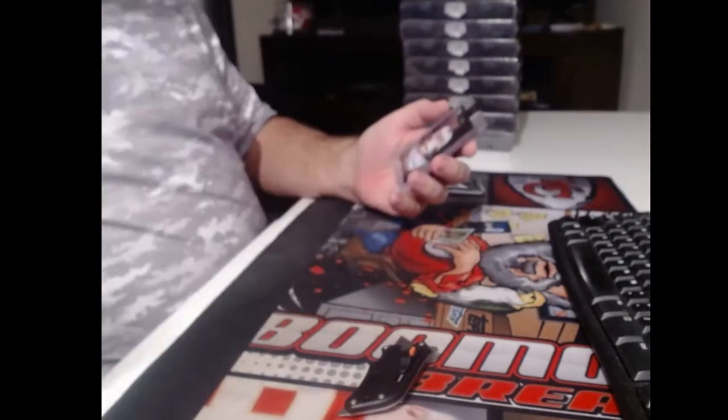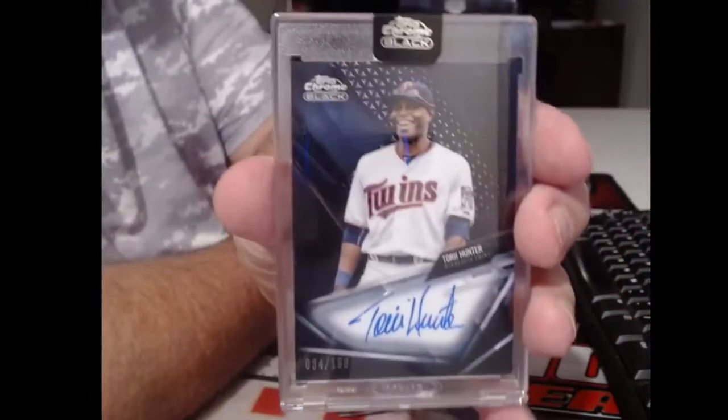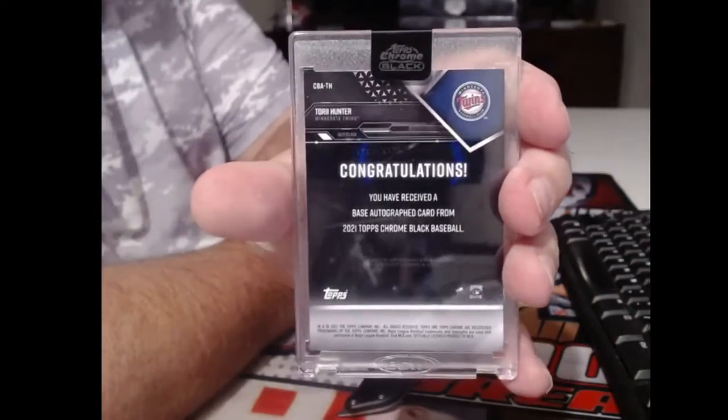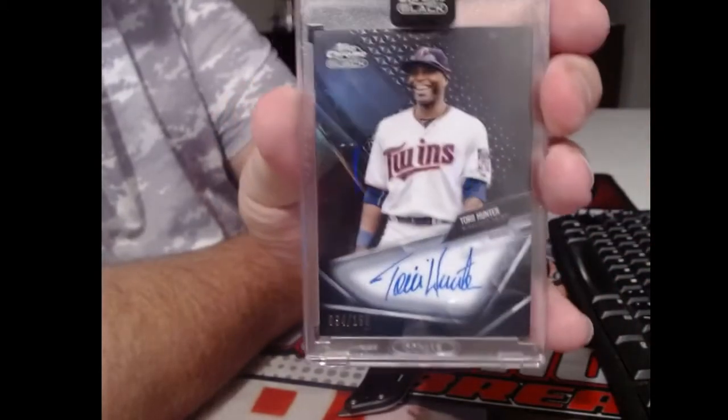Never use these boxes. They're crap. Numbered to 150, we have a former Twins legend, Torii Hunter. It says base autograph card, even though it's numbered to 150.